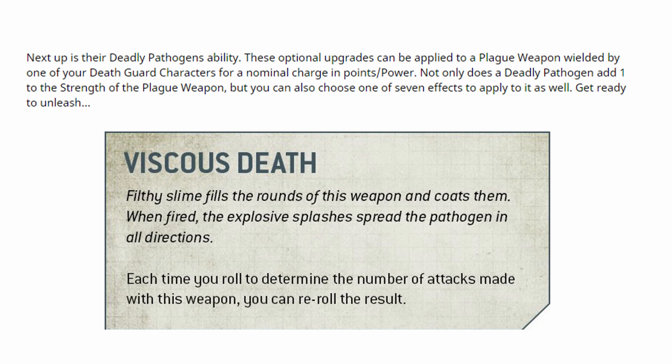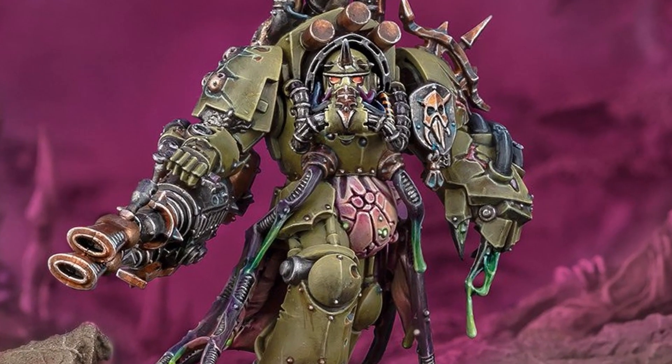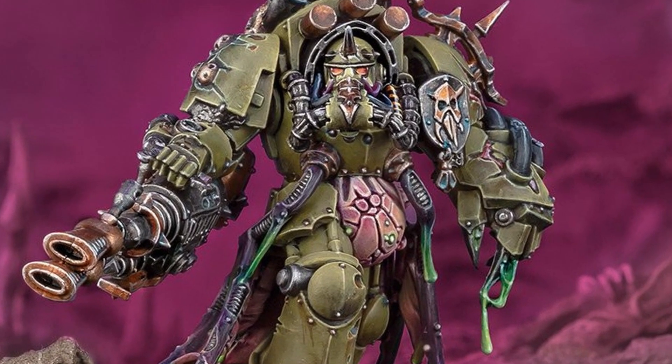As you can see on screen, what it does is essentially add one to the strength of a given plague weapon, but you also get to choose one of seven effects to apply to it as well. The one that they showcase here, Viscous Death, lets you re-roll the number of attacks made with a weapon that has a random number of attacks. They supplement this by saying that the new Lord of Virulence, whose weapon is called the Plague Spewer, is going to be a great target for this.